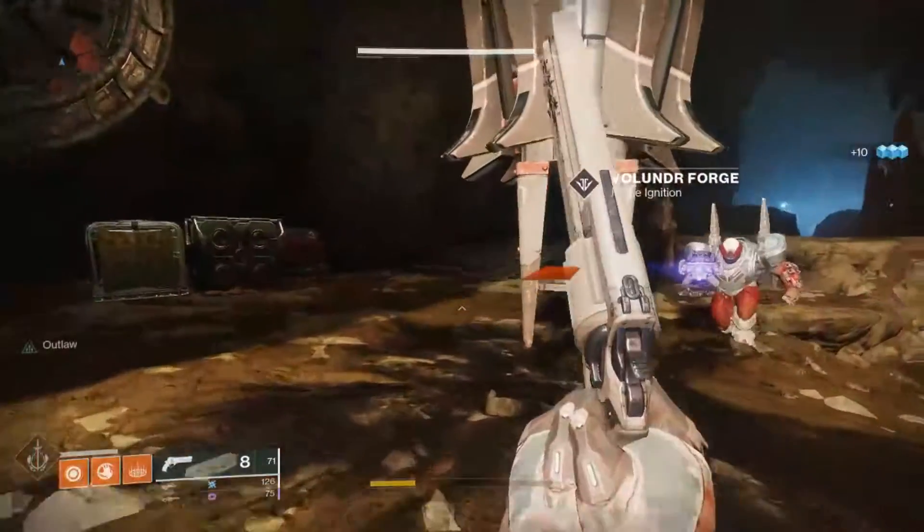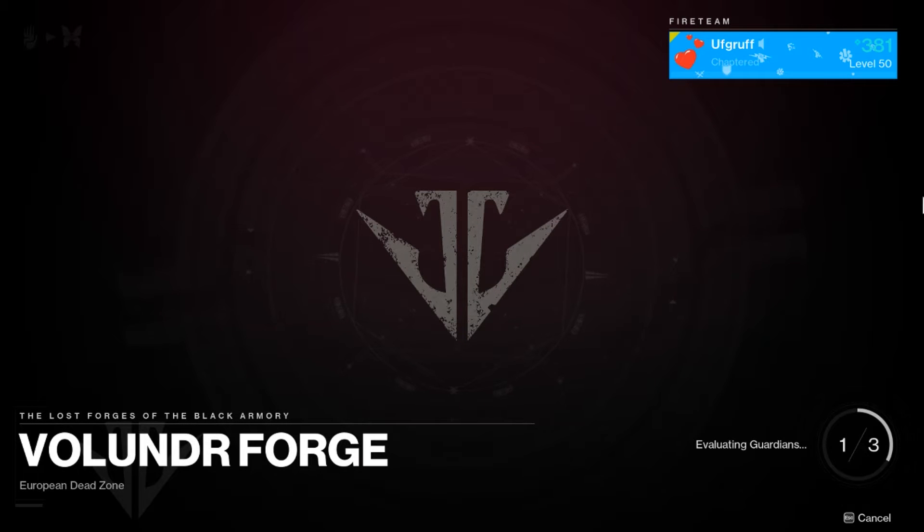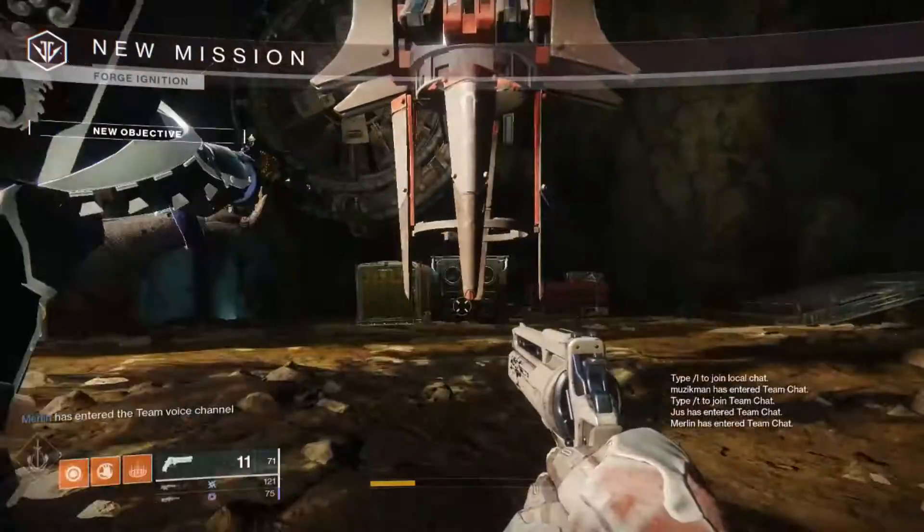You're going to want to go over to the Volunder forge, ignite the forge, and find some guardians. Once you ignite the forge, that's probably where you'll leave and go do whatever you want, just letting the game run. Normally the problem would be that you'd get kicked for being AFK, but since this takes such a short amount of time, whenever you get orbited back up to the finding guardians or evaluating guardians screen, it resets the timer on the AFK kick.